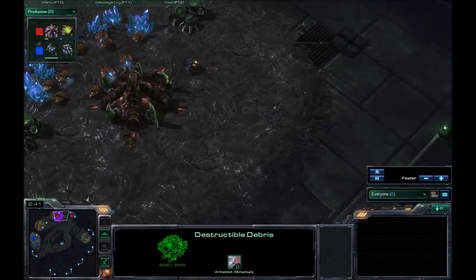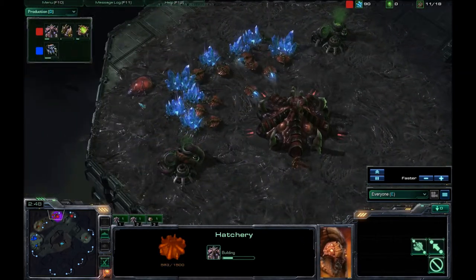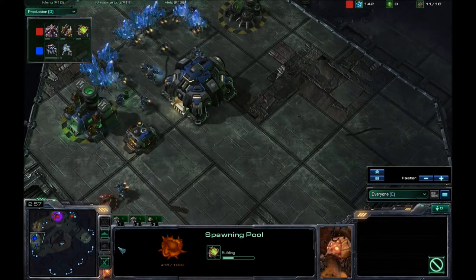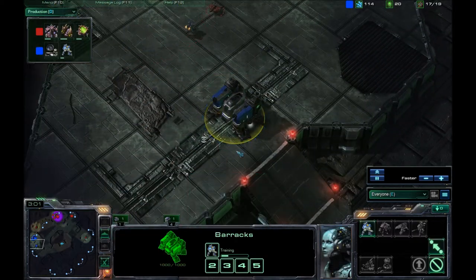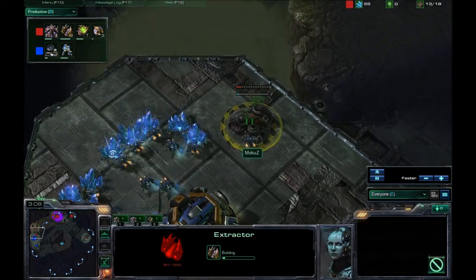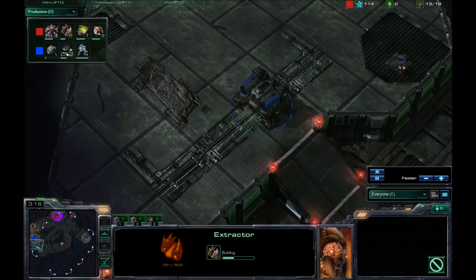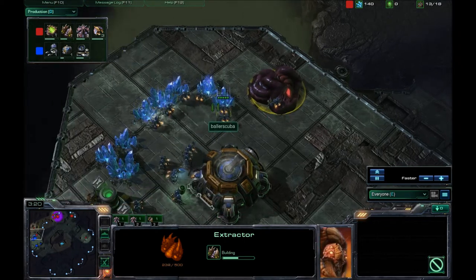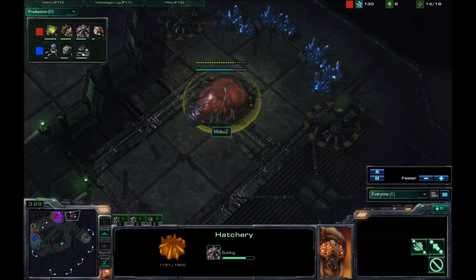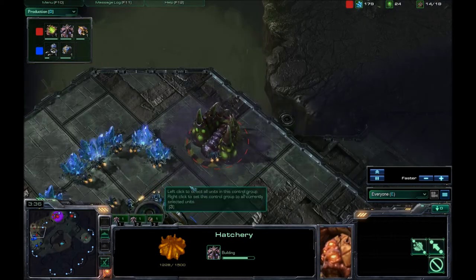On top of being a high yield, he is going to be going for a fast expansion here. It looks like that was about a 13 hatch, or possibly a 14 hatch — a very early hatchery. He's feeling relatively safe with the economy build. Is it going to work against me? Probably not. But he stole my gas. The early pressure that I typically go for is going to be able to counter this hatchery that's coming up.